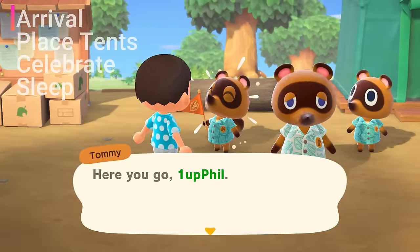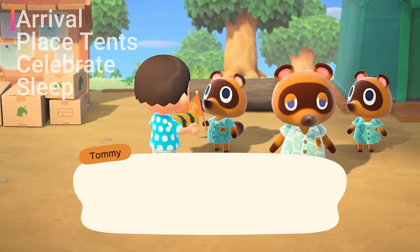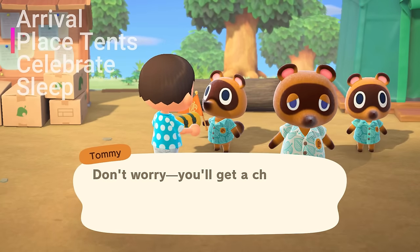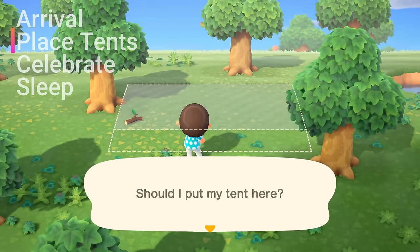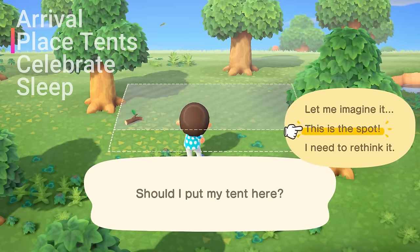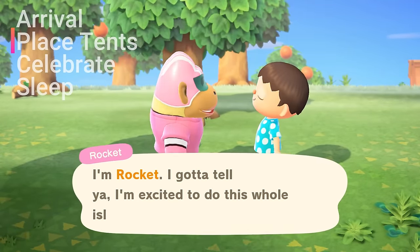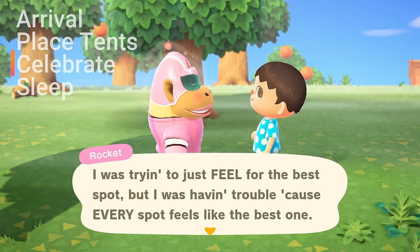On your very first day when you arrive on the island, one of the first things you should do is speak with Tom Nook, Timmy, and Tommy. Throughout the various conversations, you'll receive a tent to place on your favorite part of the island. Shortly after you've placed your tent and spoken with Tom Nook once again, you can speak with your fellow residents to help them with their tent setups. Here's your opportunity to place their tents where you'd like them, or if you don't care, they will simply just choose the spot themselves.